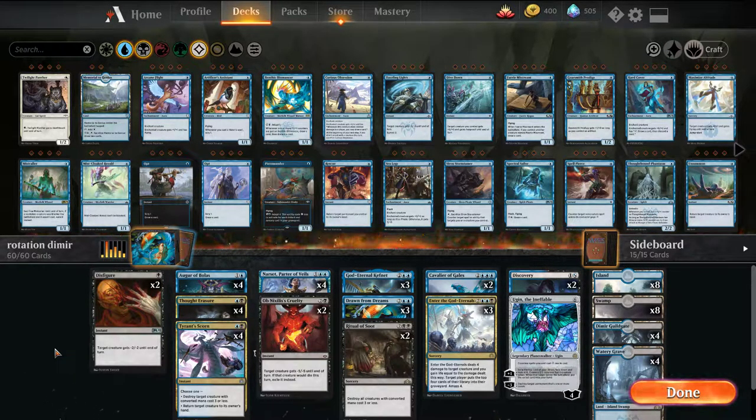One deck we're going to try out now is a Dimir mid-range control deck. We haven't seen too much Dimir recently — we've seen Dimir with a splash of white or green, but straight Dimir control we haven't really seen. The main thing is we don't have the temples; they're not printed yet for this color pair, so we do have to use a couple tap lands just for consistency.